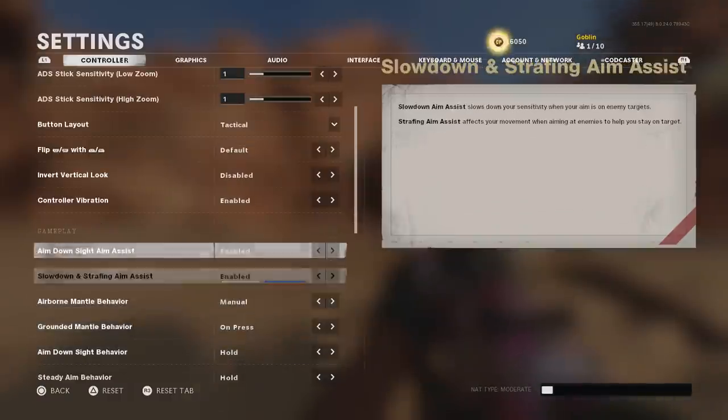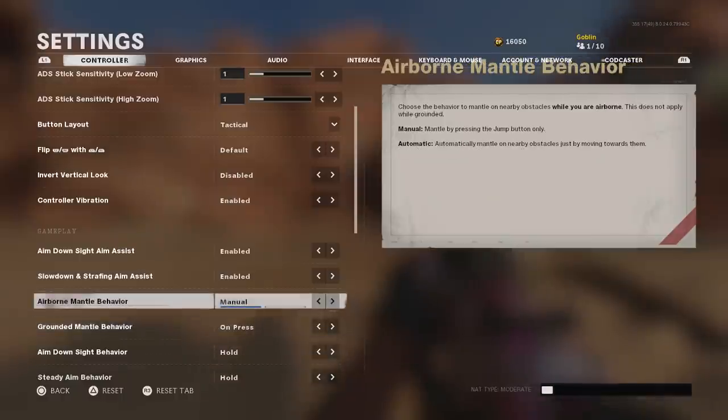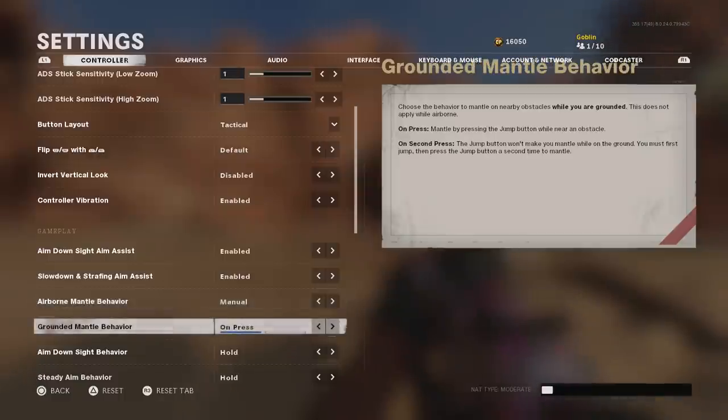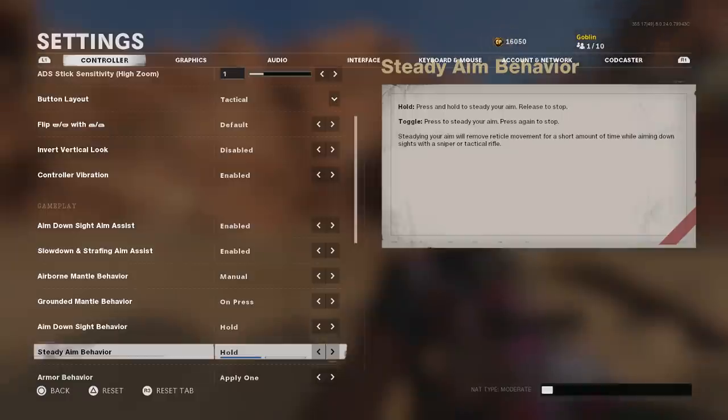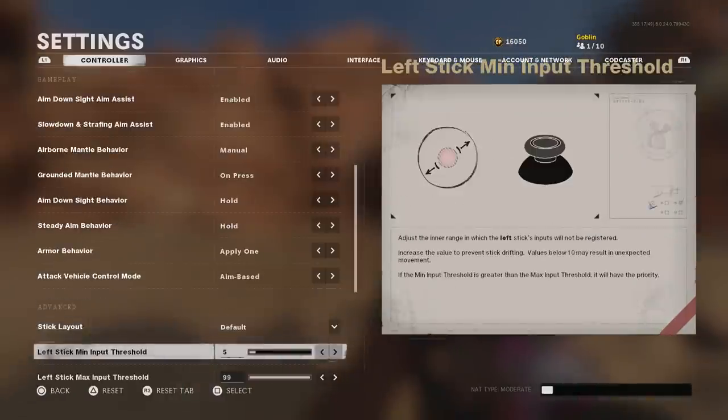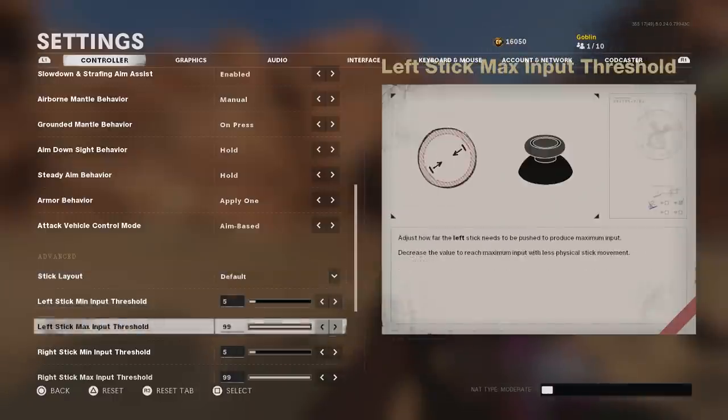Make sure aim down sight is on and all your aim assist is enabled. Mantle behavior is interesting — I like to have it on manual. If you have it on automatic, you'll automatically mantle things and you might climb onto a pool table or a rock and lose a gunfight. With manual you can choose press or second press. If you're dying a lot because your character keeps mantling, this is an easy fix right here in the settings.